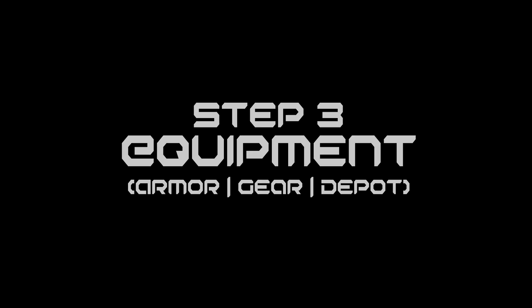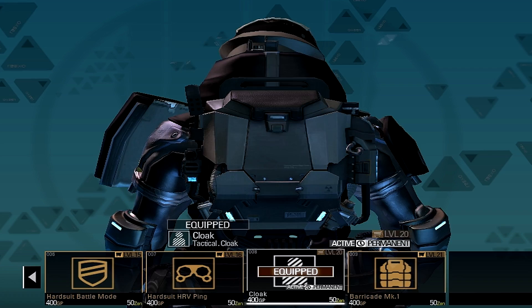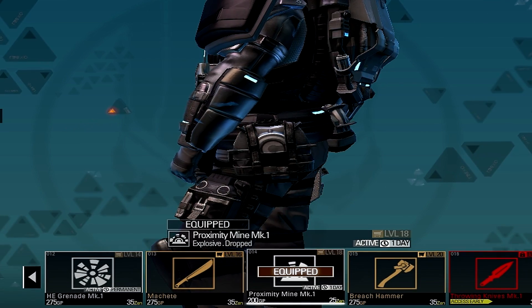Step 3: Equipment. Maximize health and HRV recharge. HRV jammer, decoy and cloak combo well, and proximity mines for extra lols.